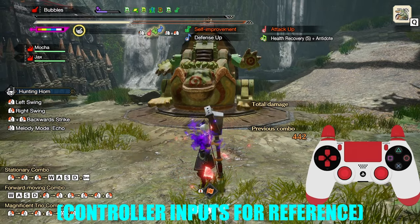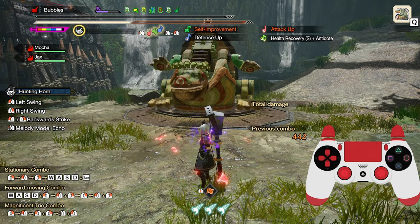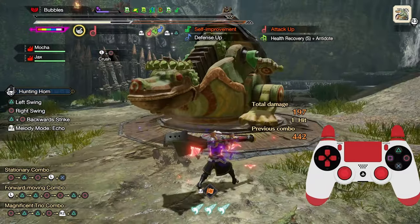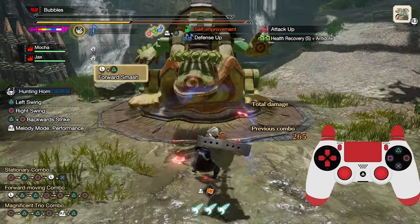Neutral play refers to a monster not being in a vulnerable position, such as stun, traps, or knockdown. In almost all situations, your go-to options will either be Crush, Chord, Slash Performance, or Forward Smash.